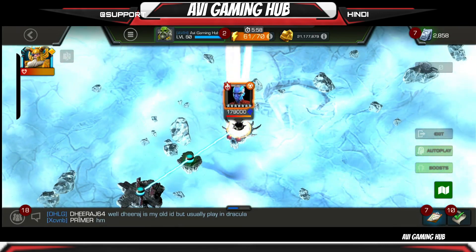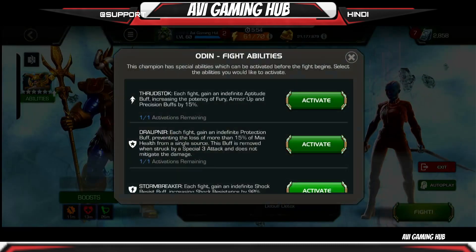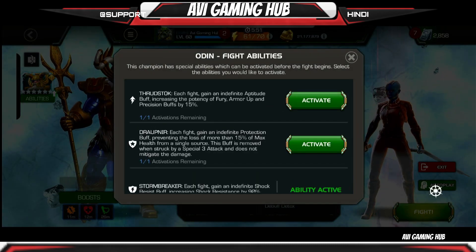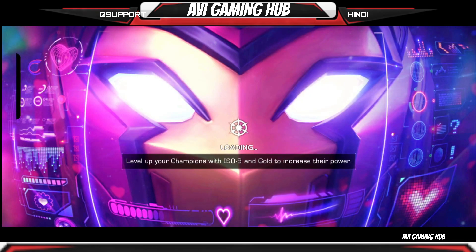Hey guys, today I will be telling you how to defeat this Nebula with the Metal as well as God tag. I'm using Odin right now, and there is a method to use Odin against this Nebula.